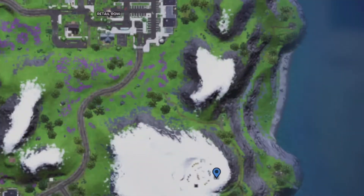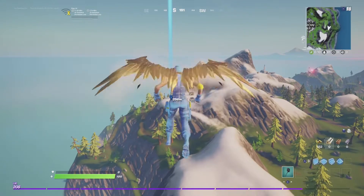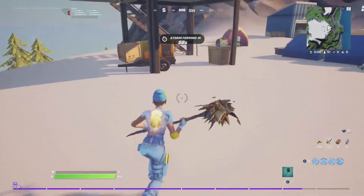The fourth alien artifact is located near Retail Row by this mountain, inside this building.